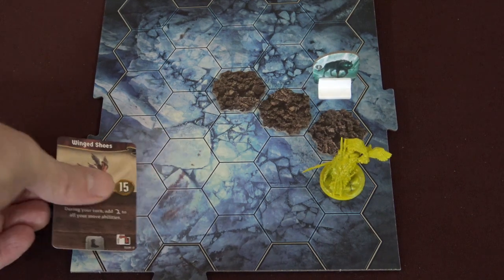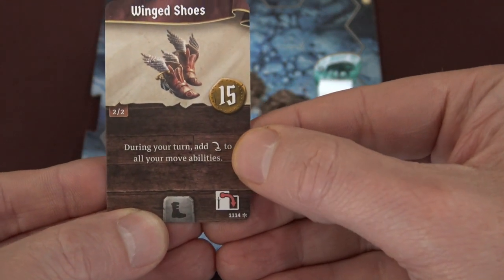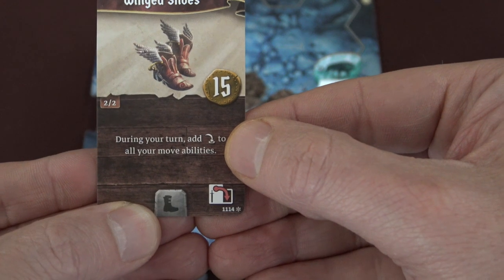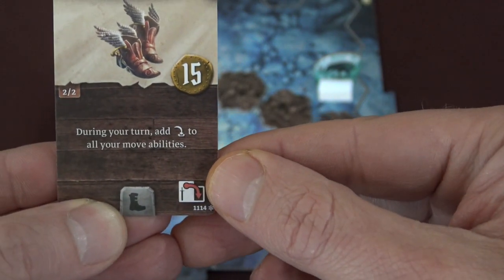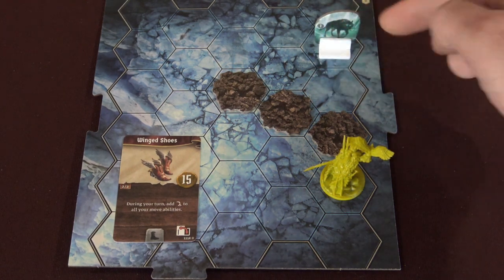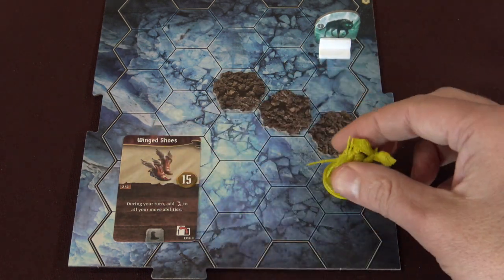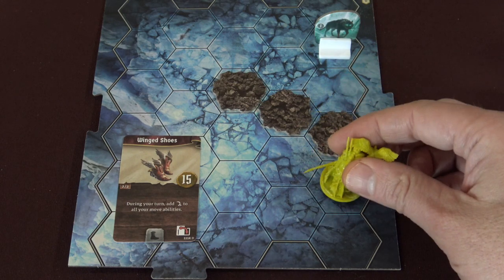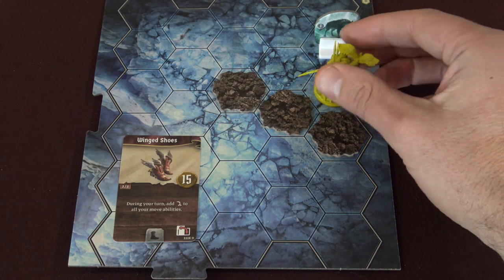Now something else that we have at the very start of the game — one of the initial items you can get — is the winged shoes. You're going to notice there's a little icon on here that basically looks like a little curved arrow pointing at one of the spaces. This is the jump icon. Jumping means that you can go over various types of terrain features and enemies. So if I wanted to jump over a difficult terrain space, I could use the winged shoes and instead of consuming two points of movement, I would just simply fly over the space. By using the jump ability, you can help minimize some of these effects.